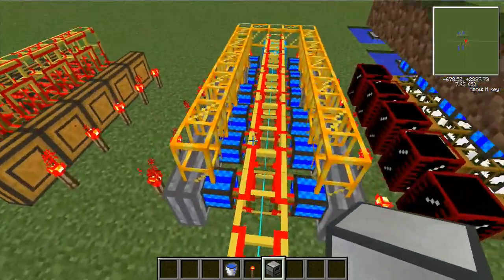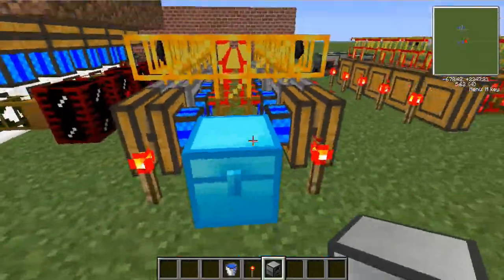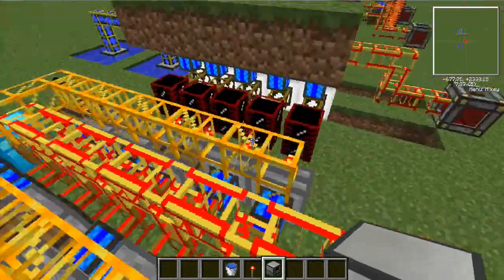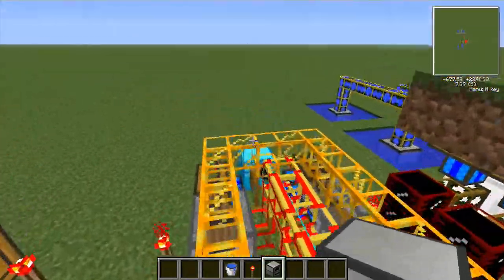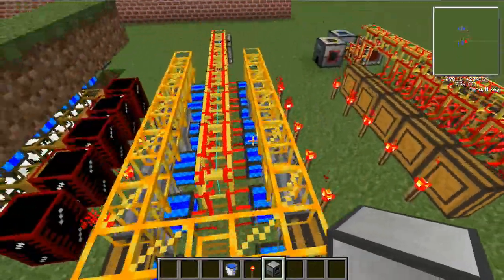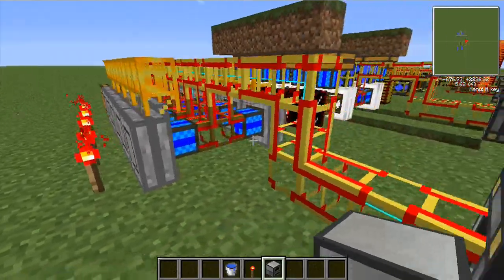If you've got all these running, you'll have quite a bit of energy coming in. Just a very simple system of making power. Because then, as long as you keep the chest full of coal, these machines will keep going and keep going. These don't need any water and are quite robust.